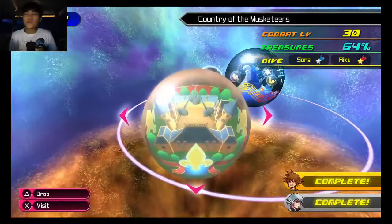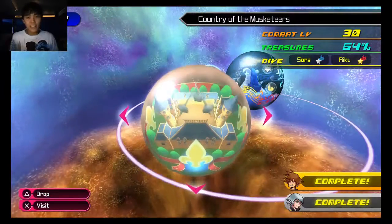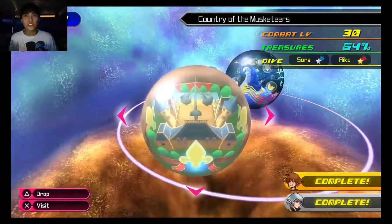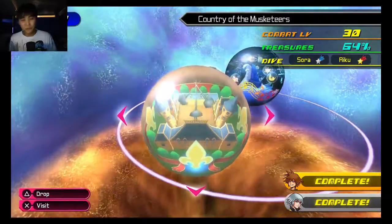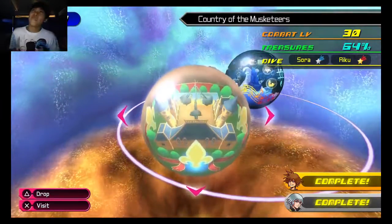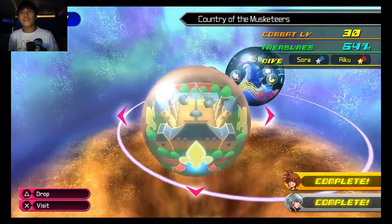We cannot afford another moment's hesitation. We must consider any strategy to outwit Xehanort and catch him off guard. I must warn you again - the road will not be easy. Fine, let's jump right in. I like how it's like Sora. Alright, so that finishes up Riku's story. That was a lot faster than I was expecting it to be. I forgot that all he does is like get the gear back - that's the entirety of his story. Whereas Sora just had a really, really long one. But anyways, that's Riku's part of the Country of the Musketeers.